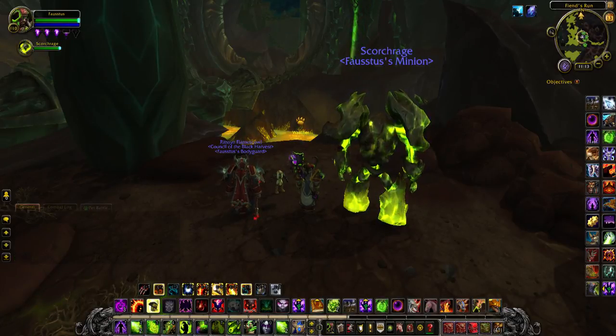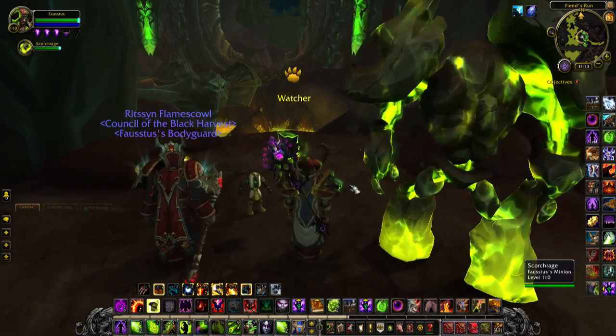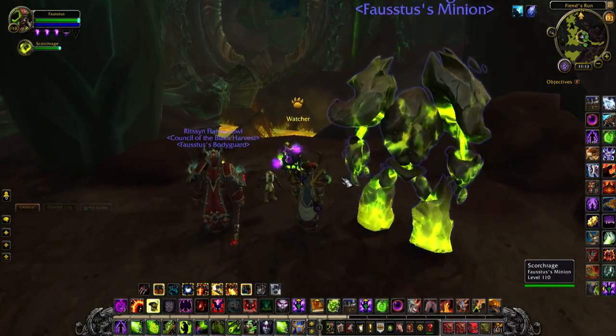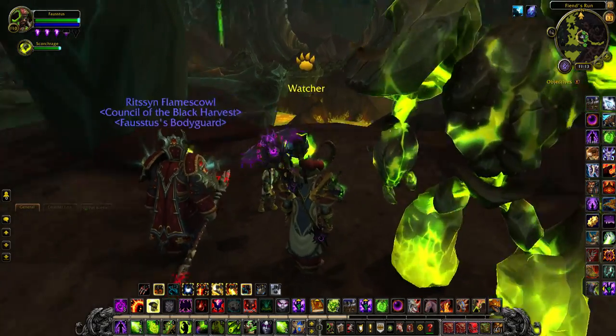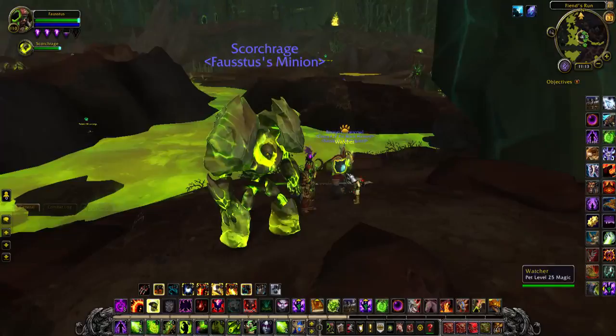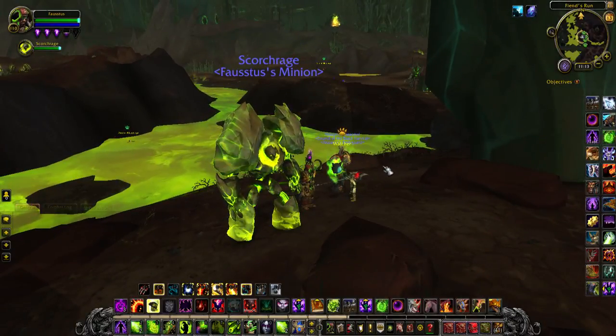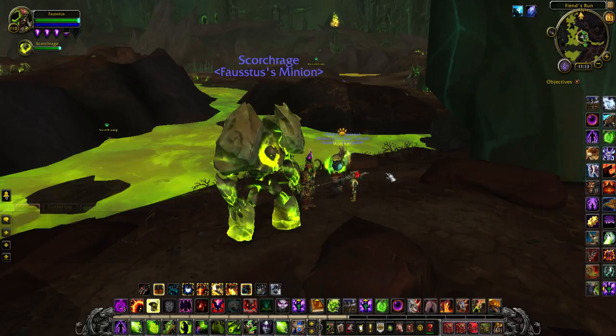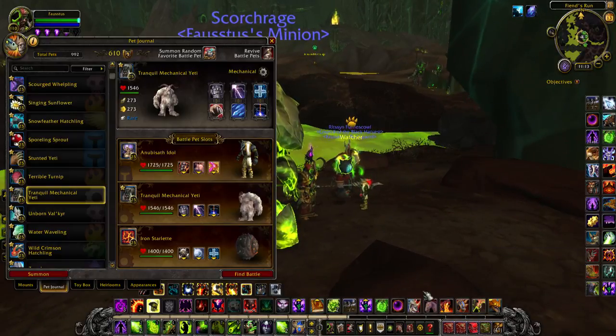Hello, good day and welcome to Grayman Gaming. This is your old buddy Grayman coming to you from Argus with yet another pet battle world quest. This time it's Watcher. Watcher's got a cannon that hits pretty hard — he's going to kill your first pet right off the bat if you don't have some kind of a deflect flag. We do have that.